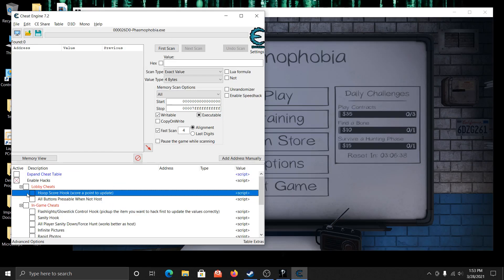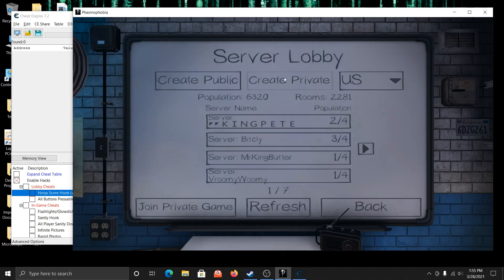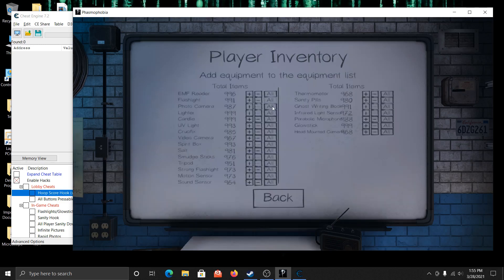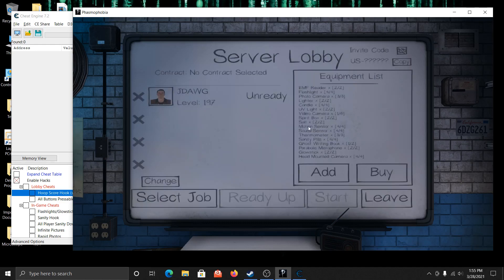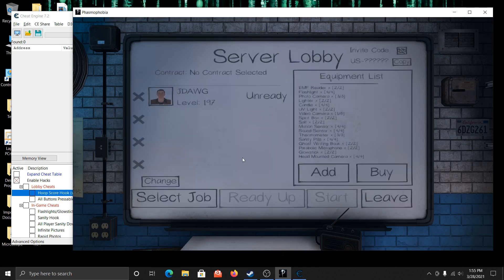Let's grab the group score — take that value, get your group score. Let's make our own private game really quick to show off the rest of the cheats. The all button makes things pretty nice — you quickly get all the equipment in there.